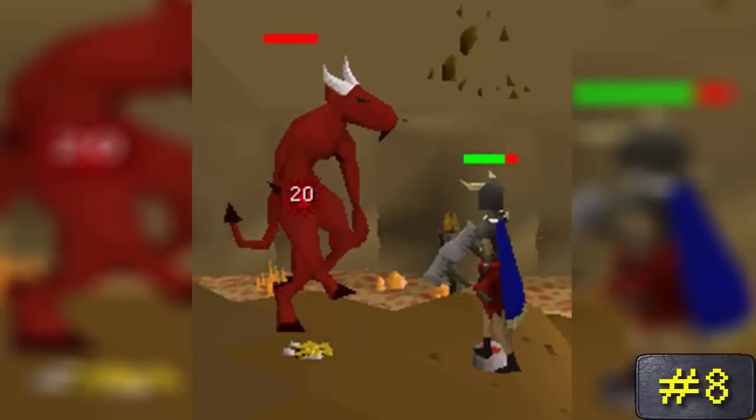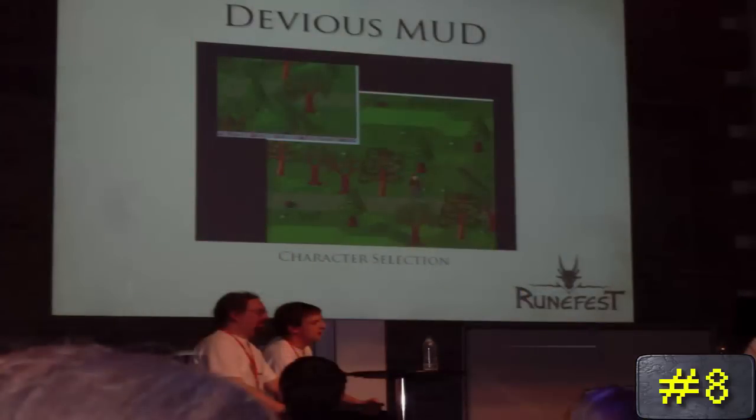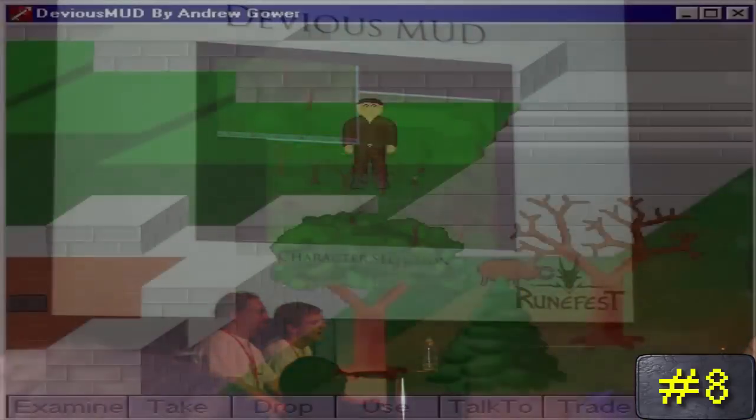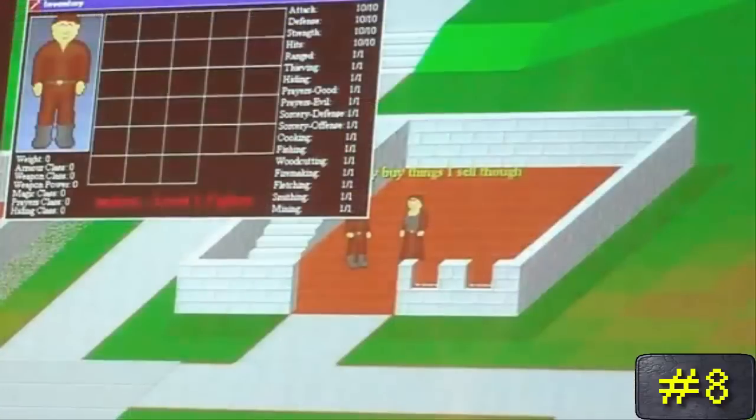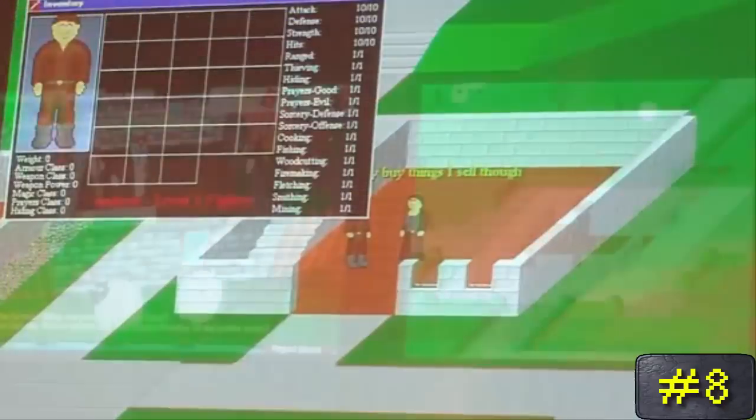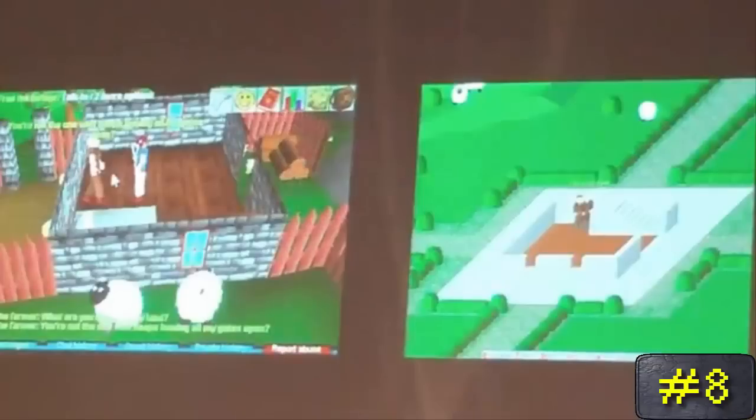Number 8. From the very beginning of the game, which model is the oldest in all of RuneScape's history, even dating back to Devious Mud? It's Sheep. Stated by Ian Gower in a livestream, apparently the model for Sheep was carried from RuneScape's predecessor, Devious Mud, over to RuneScape Classic, and was one of the very first things to be implemented into the game.